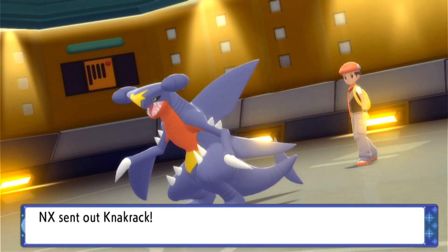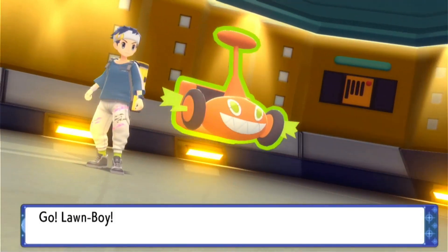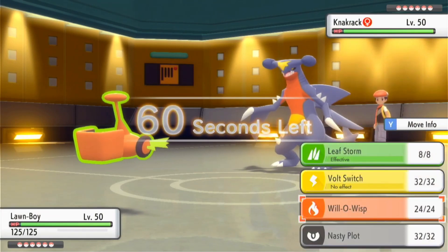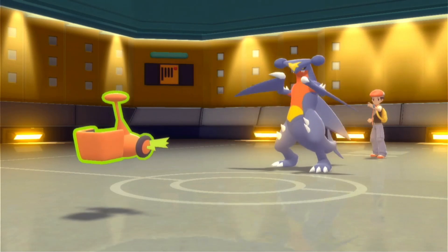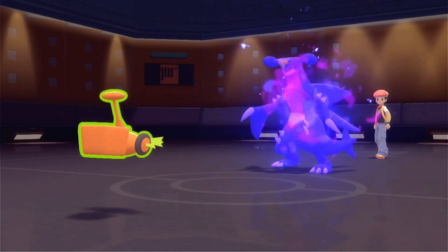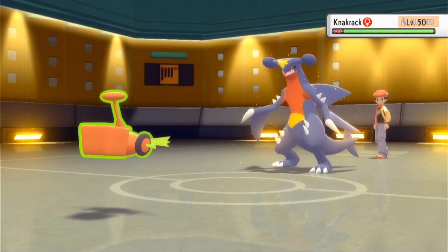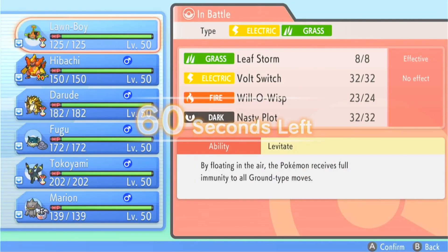Our opponent leads off with Garchomp — so similar to last time, a Garchomp lead versus Rotom. We know we can live any one hit from Garchomp as long as it's not Fire Blast. We go for our Will-O-Wisp this first turn. This is a Stealth Rock variant of Garchomp, so it's probably not Scarfed. We're burning the Garchomp early, hopefully crippling it. Garchomp still hits hard regardless, but that's a decent exchange.